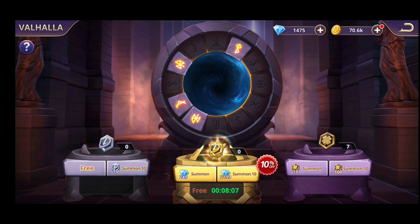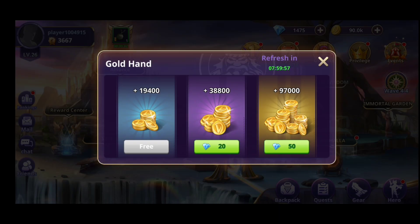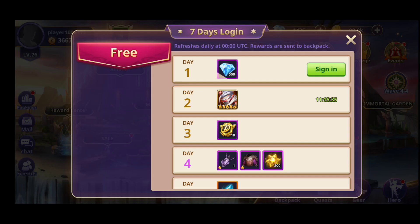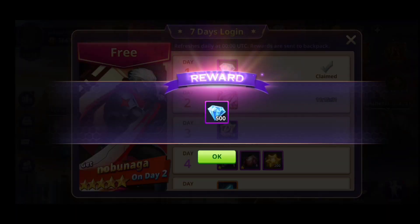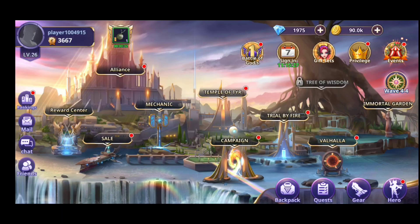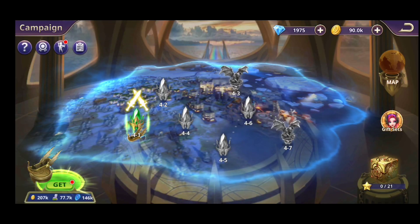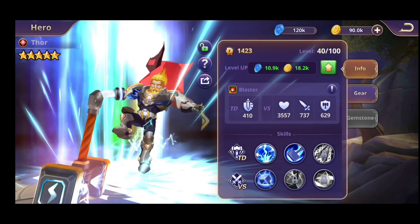You'll have Valhalla where you can summon. There's a gold hand every eight hours, signing offers, and different kinds of things. I've played it for about three days and forgot to log in — sorry about that. Let's go to the campaign, the main thing. Let me show you the heroes first.